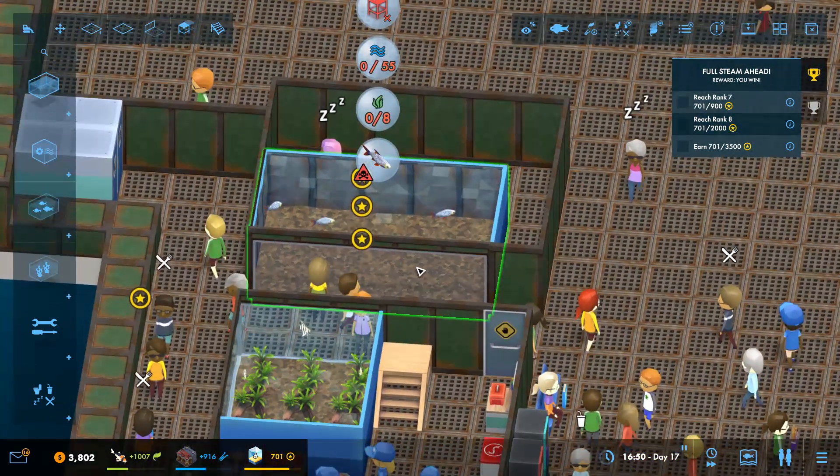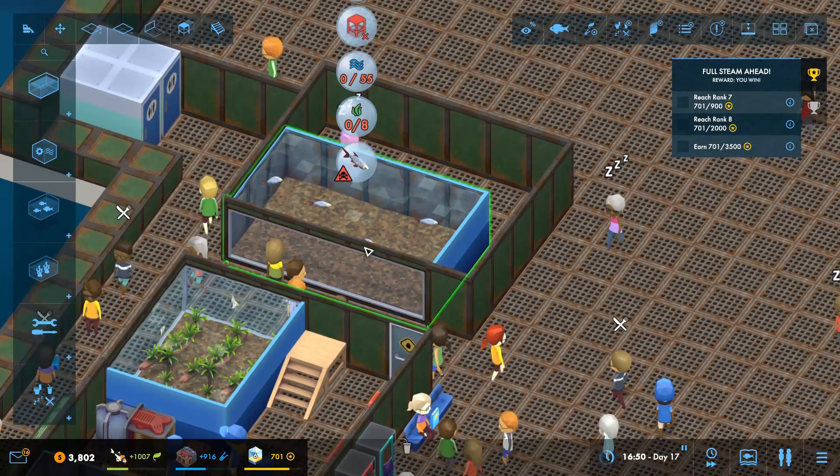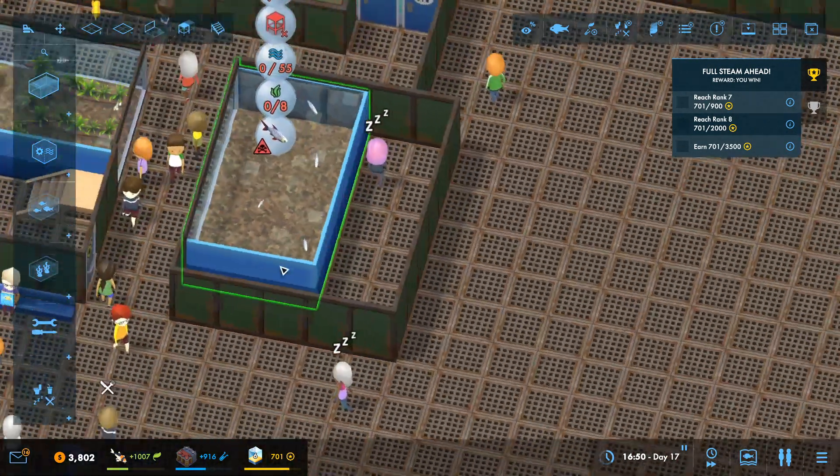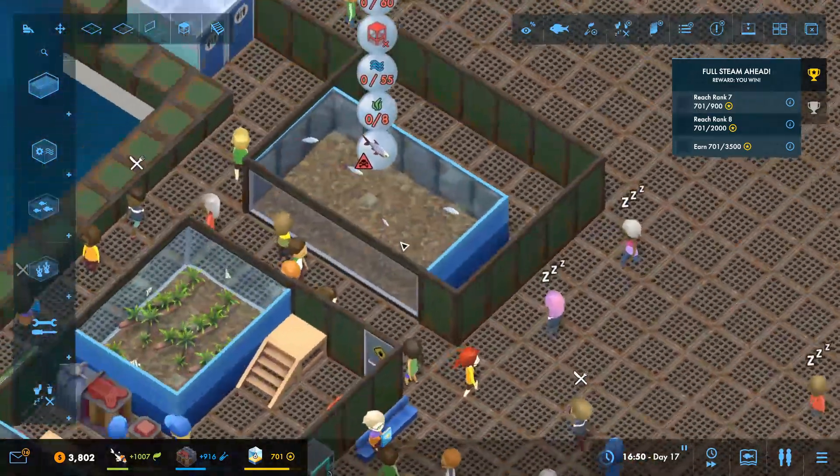Oh, these guys over here are losing us prestige - we don't like that. We need plants, filtration, everything for them. Oh, at least she's stuck in there - Zoe, out you get! Out comes Zoe.